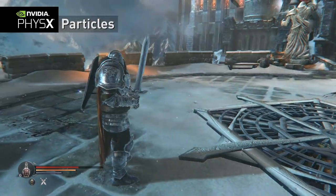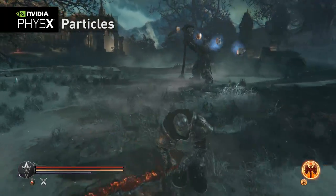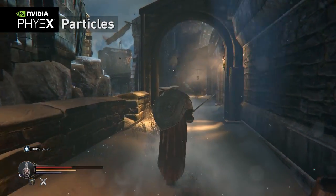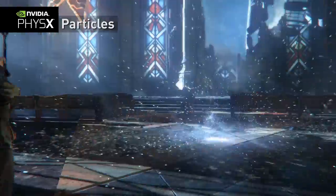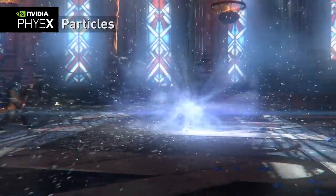PhysX particles enable artists to easily provide a much more immersive experience by using physical particles that can interact with their environment. This allows effects like interactive fog which moves if characters walk through it. Additional particle interaction can also occur through wind or explosive fields.